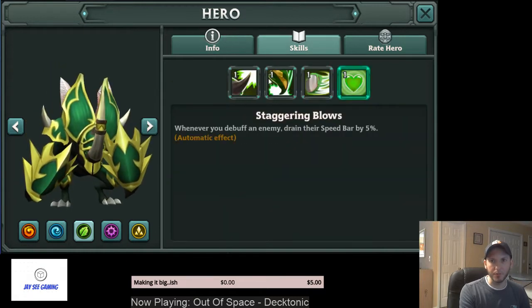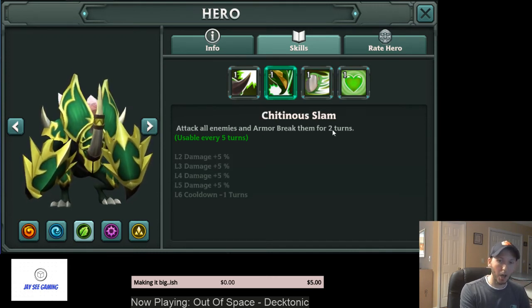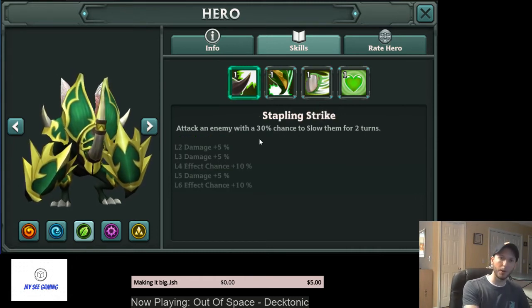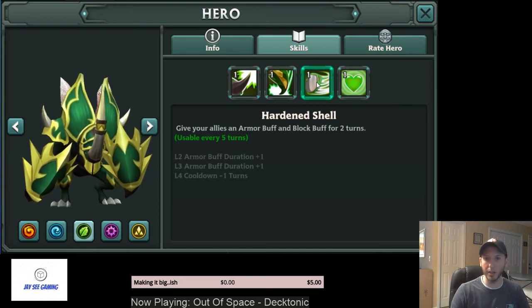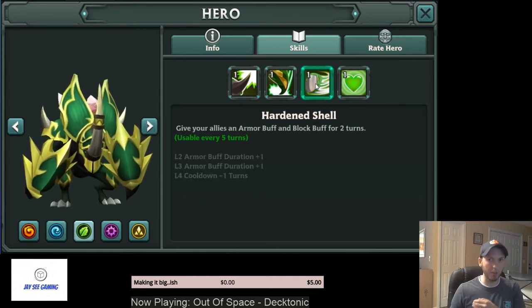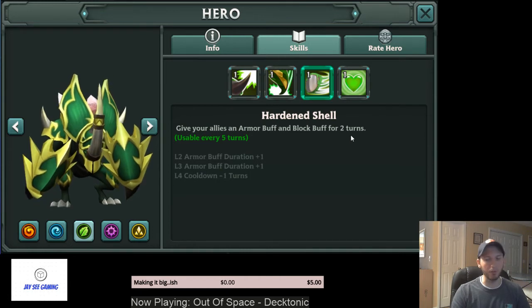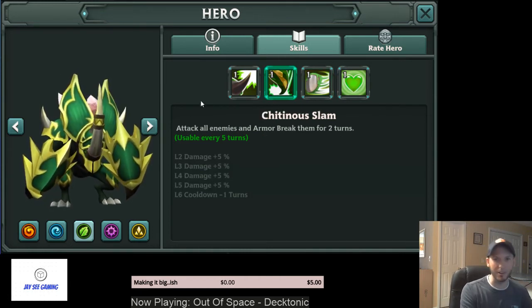Nature Beetle is pretty good because of his passive — whenever he debuffs an enemy, reduces their speed bar by 5%. He also does an armor block debuff, and AoE armor break. His A1 has a 50% chance to slow. This is another good Witchstone candidate — or you could go Titan Guard, since you'll probably build him beefy and tanky anyway because he's not really there to do damage. If you put Titan Guard on him, he helps the team survive. If you put Witchstone on him, these debuffs become more effective. His AoE armor buff and block buff are really good for team survivability — don't underestimate the usefulness of an AoE armor buff. Build him tanky; I would go Witchstone.